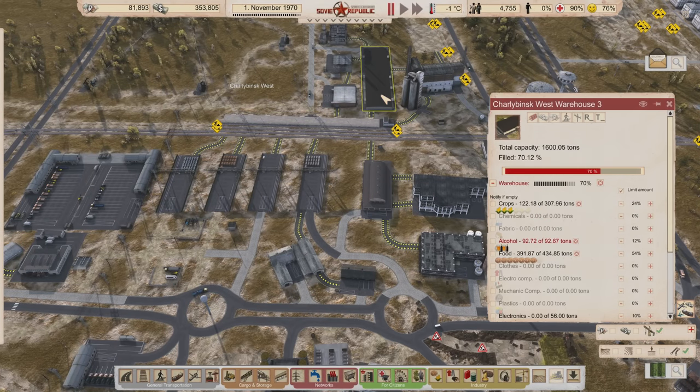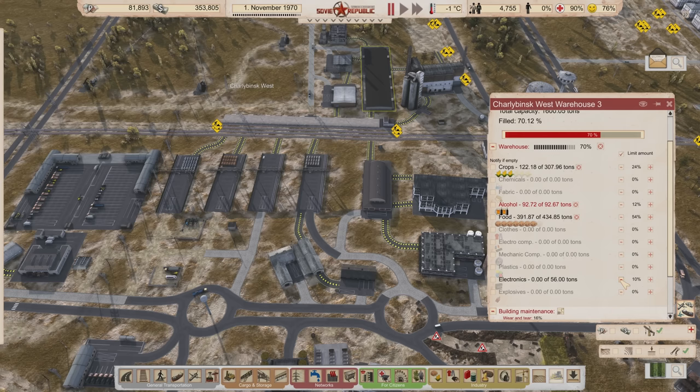That little tiny warehouse is where we'll eventually deliver mechanical components and electrical components to this area, and then that will get distributed by this distribution office to the various repair centers. As a fallback, if that doesn't work, we can't always deliver to this building — this building is reserved for other things. I'm going to pull back electronics, we don't need that many, and I'm going to allow alcohol to be stored in a higher quantity because we're making quite a lot of it.